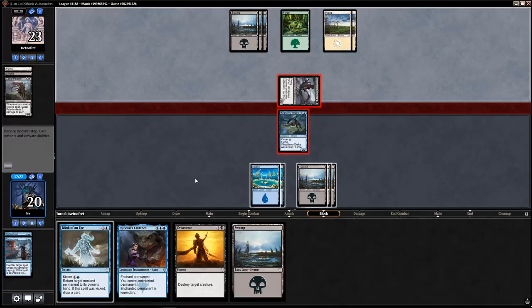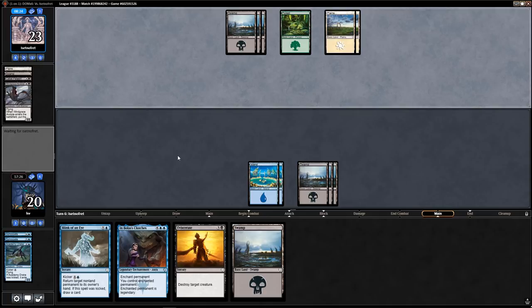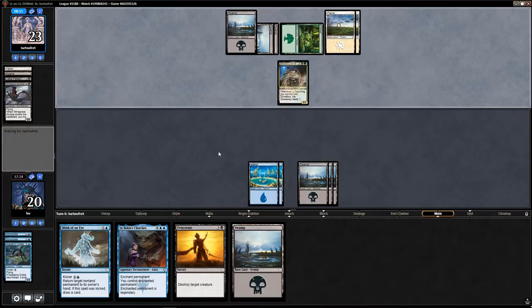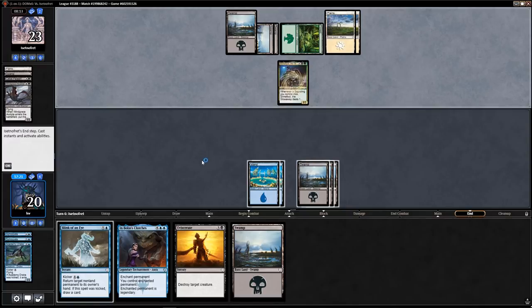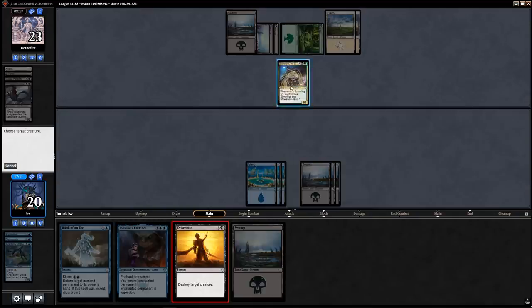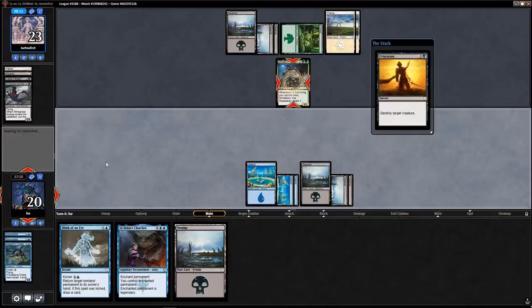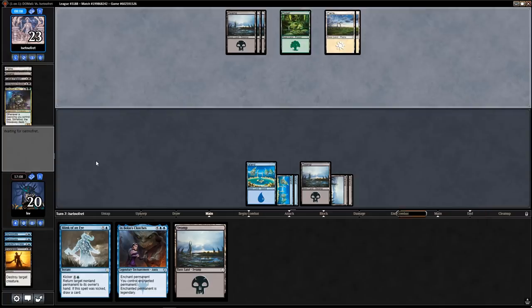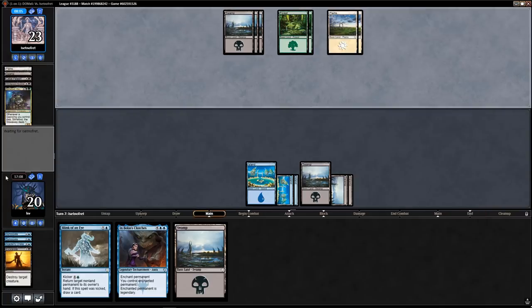Fine with this trade. If my opponent wants to play something here — are they worried about the third Syncopate? I actually do have three Syncopates, though they shouldn't play around the third one. Slime Foot — my old friend. I don't think I want to bounce Slime Foot here — I'd rather just cast Bolas's Clutches. Actually, you know what? I'm just going to Eviscerate Slime Foot.